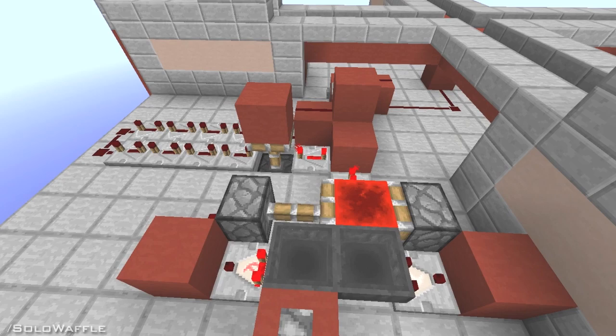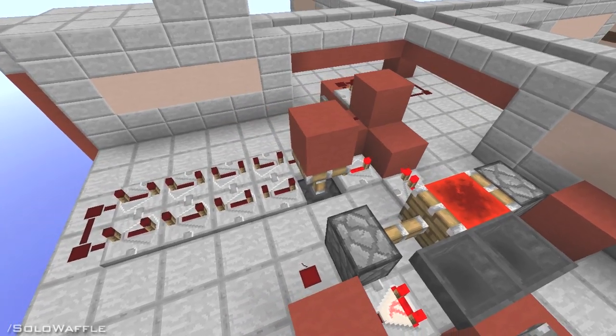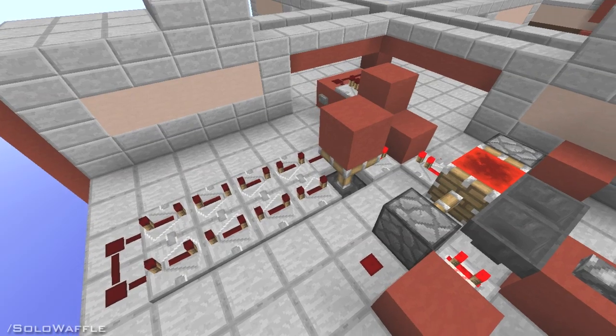The button acts as a way to indefinitely fill the farm with water when you have it paused. This will cover all the paths with water and keep mobs from spawning and lagging your world if you're trying to do something else.